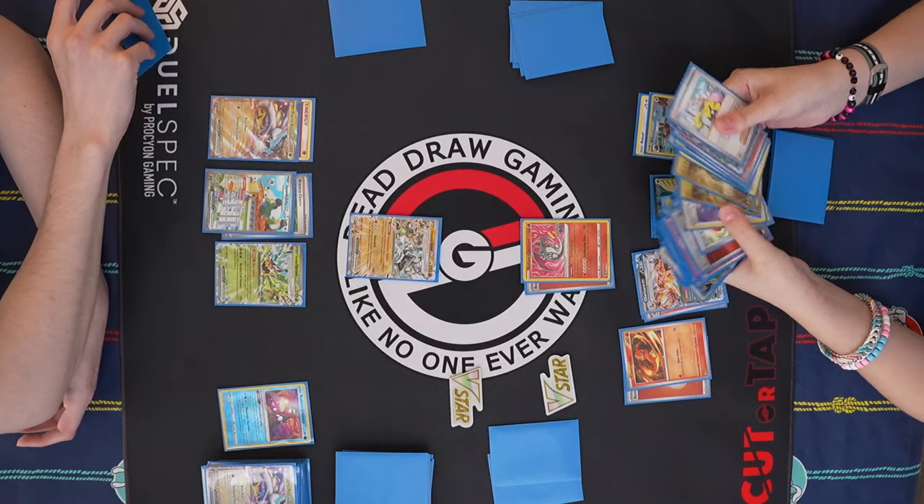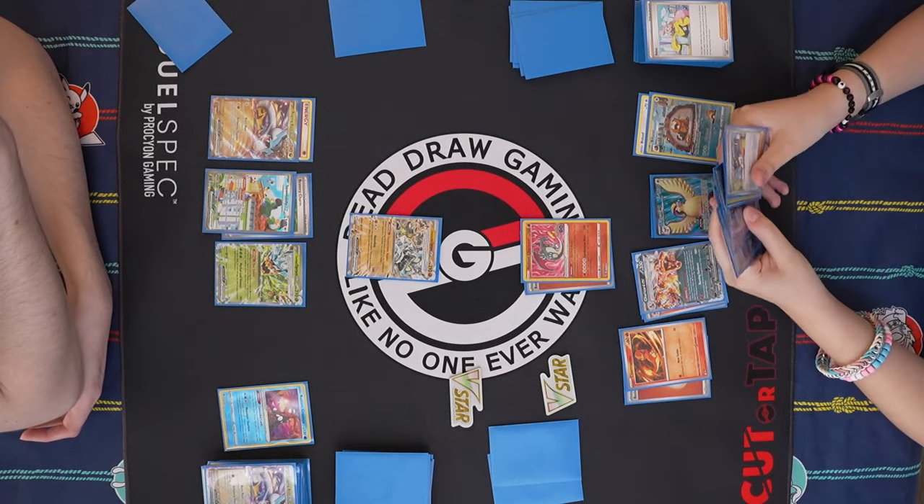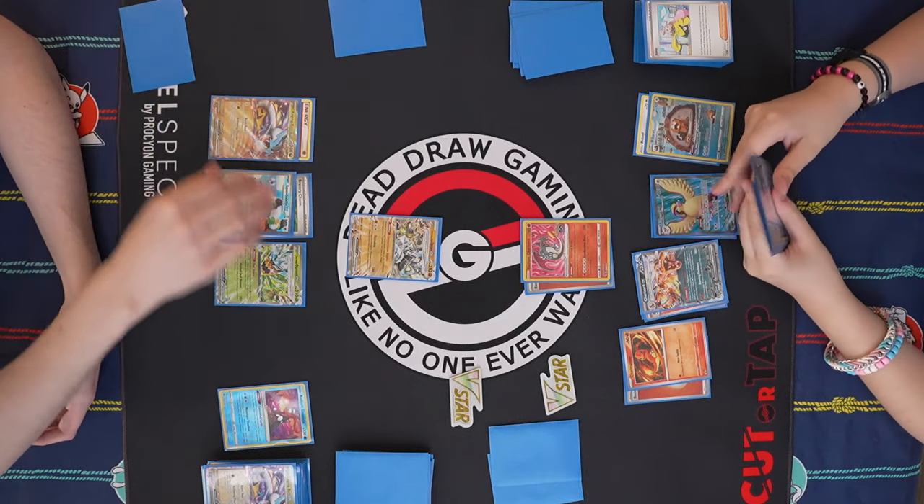I should have attached Charm last turn — I did not think about this. I have to remove this. Oh, this is so bad. If I don't hit this turn, which I'm probably not hitting... That's not necessarily true. Don't you just — I've already played my Canceling Cologne. So you have to Boss and get out of the active. Which is possible because I still have Kieran, Countercatcher. Draw for turn.